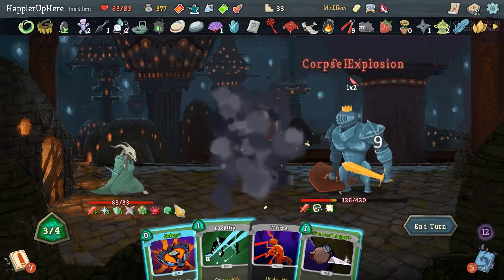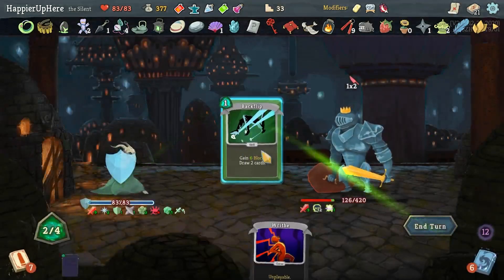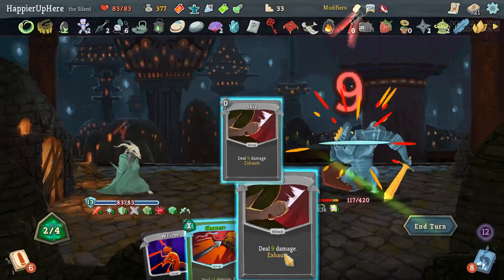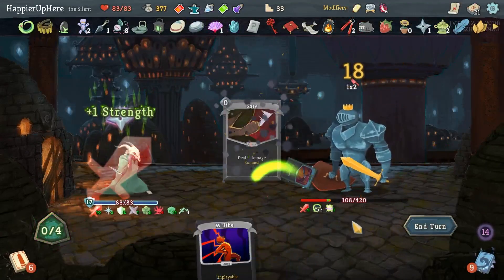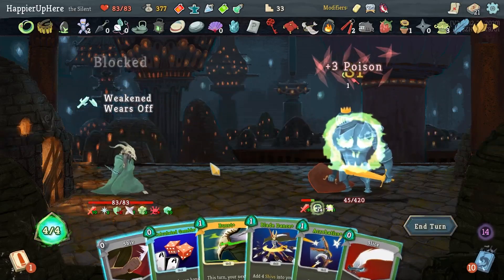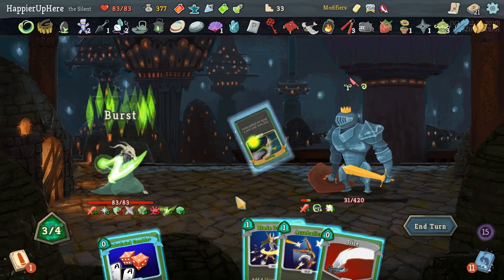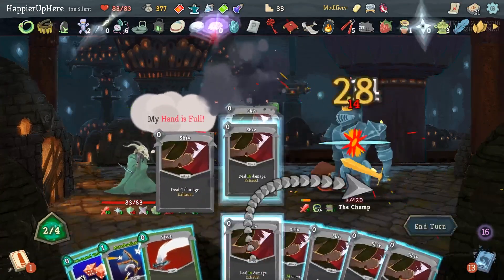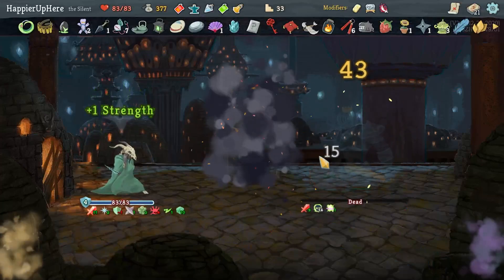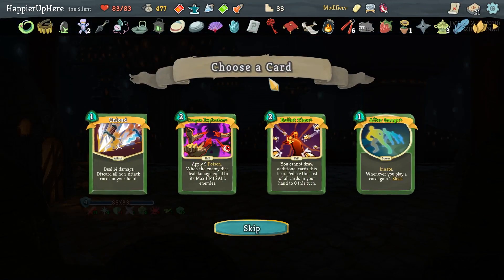Let's do Corpse Explosion, Shiv. I'm losing four dexterity every turn, which is kind of funny. Let's set up the Cloak and Dagger, Backflip. Shiv, Shiv, Skewer. Burst Blade Dance — is that overkill? It might be a little overkill. Perfect this one — no problem.